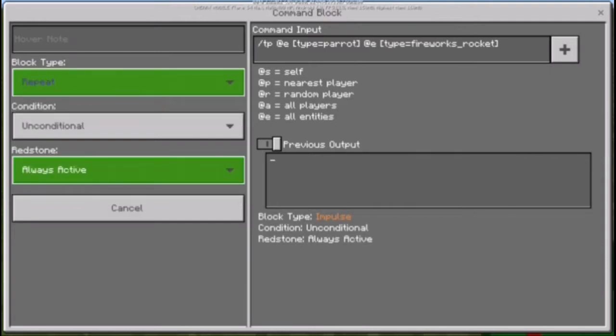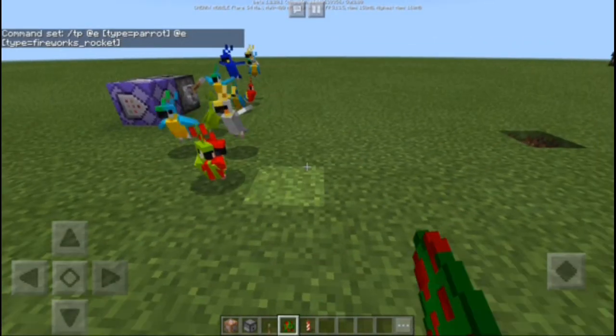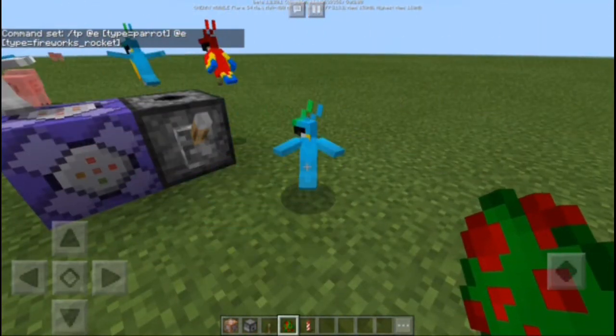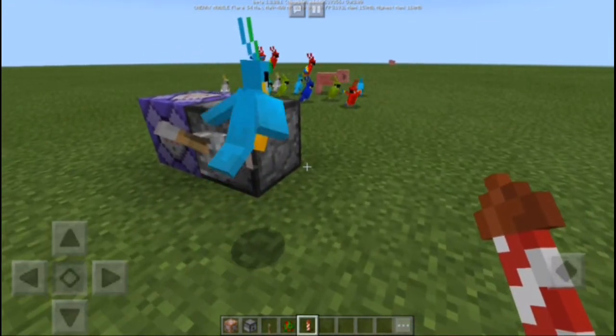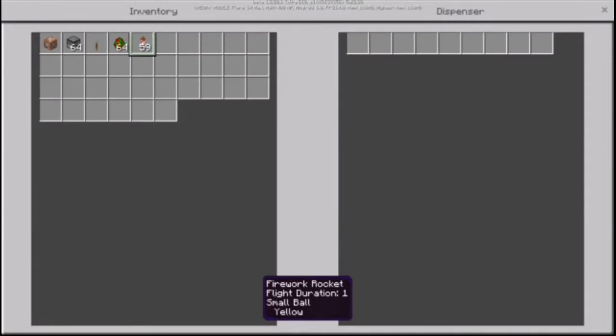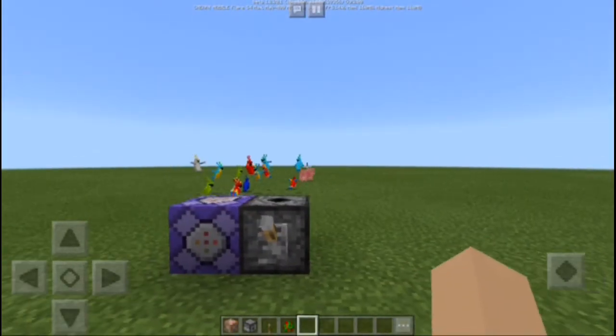Now once you are done, just close that and you can spawn as many parrots as you can - thousands, even a million. Right now, before these parrots launch into the air, we're going to fill this dispenser with fireworks.